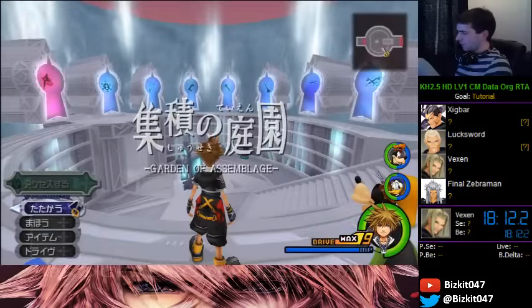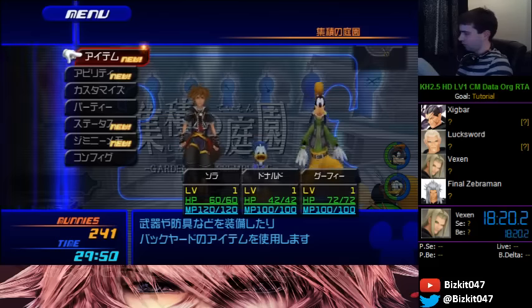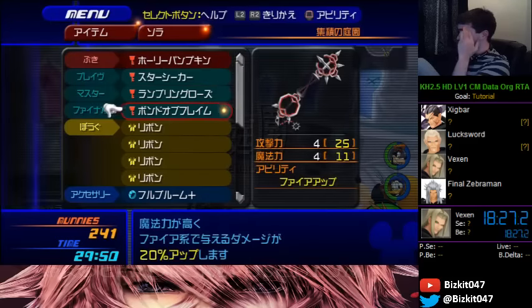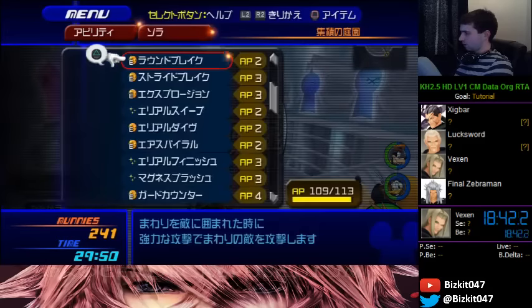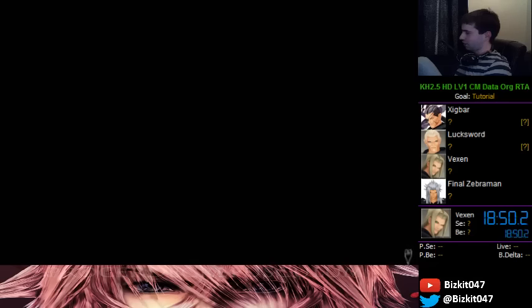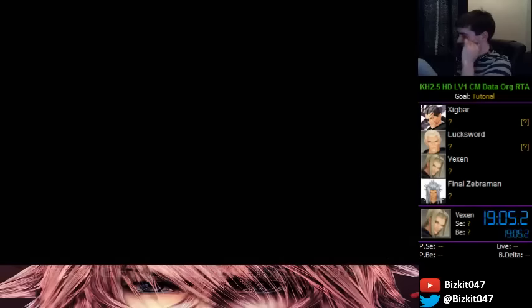Next is Vexen — extremely tough at level 1. You need to do a very specific strategy if you want it to be reliable. Keep Fire equipped, and we're going to be using Final Form with Bond of Flame to boost fire damage because Vexen is weak to fire. Shortcut fire so you don't have to choose it. Don't want ground combo pluses — air combo pluses can stay. You want a limit on such as Donald's Comet or Duck Flare, or else you'll get really messed up in the DM phase.